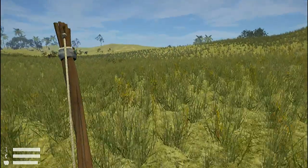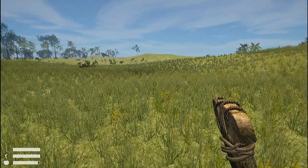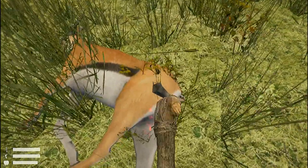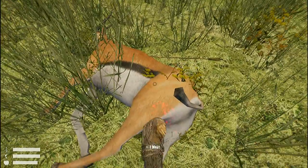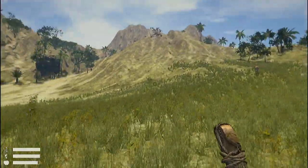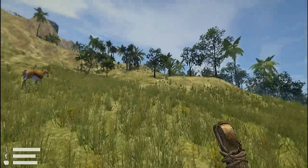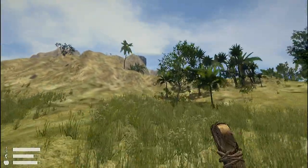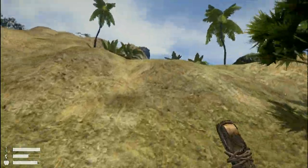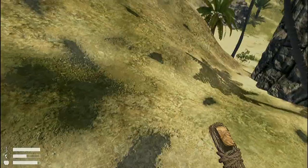There we go! We'll have some meat and bone from the gazelle. Let's cook some meat. We'll go to the cliff over there to collect some stones and make ourselves a campfire.